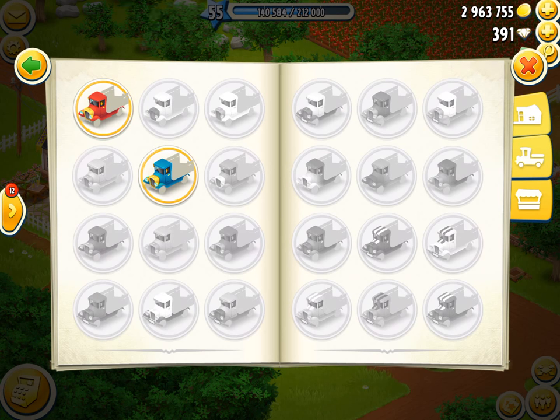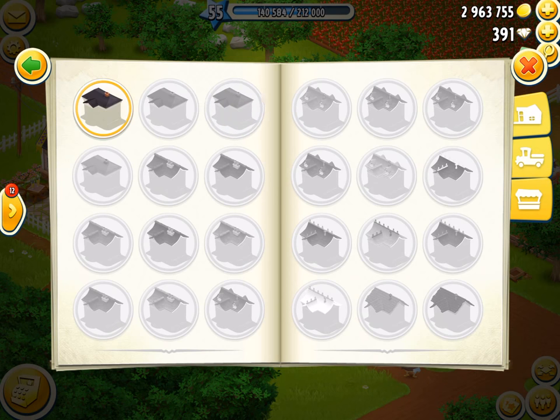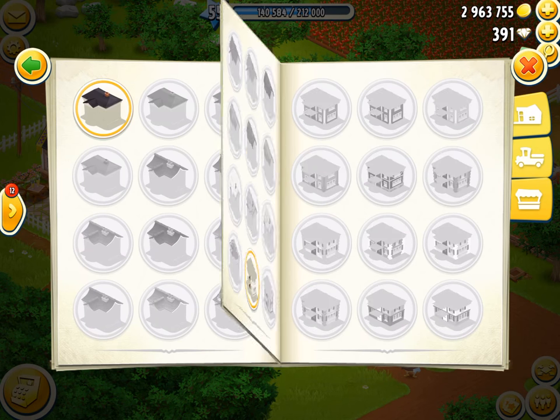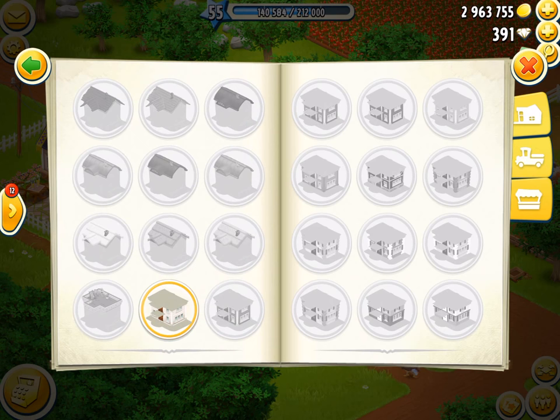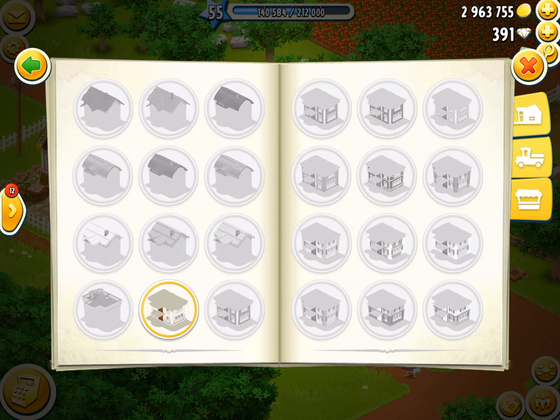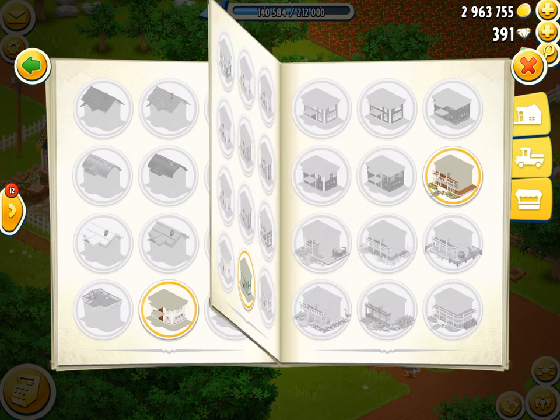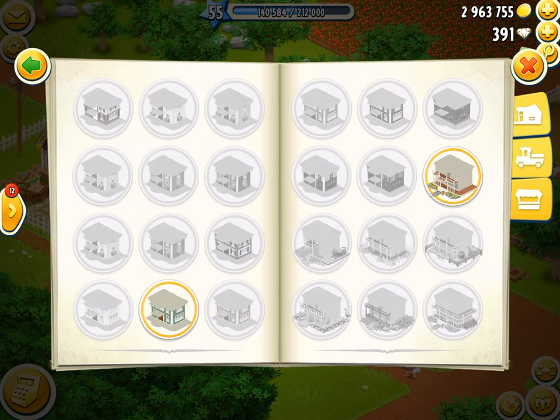I also didn't mention this last video, but the unique combinations for the main farmhouse - there's 34 different types of roofs, 31 different types of walls, and 13 different porches you can choose. So the total amount of unique designs for the farmhouse is 13,702. That is a lot - 13,000 different designs you can make with all the different combinations.